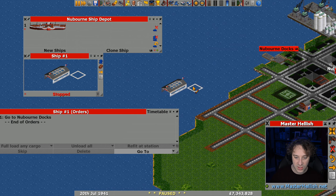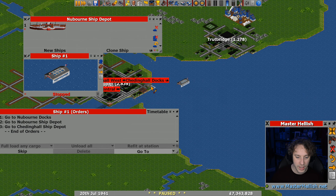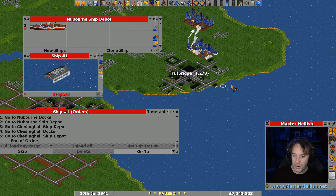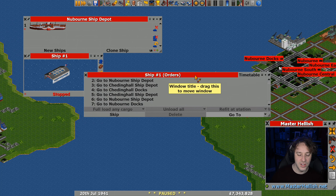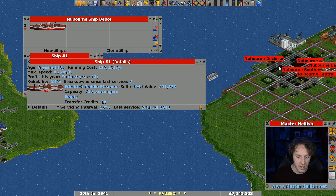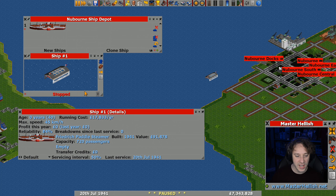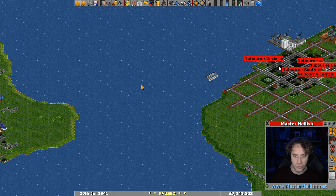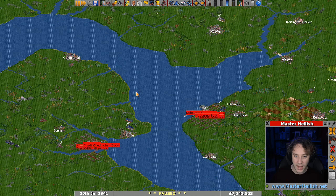Let's give it some orders: go to the docks first, then through the depot, back to the docks, through the depot again, and back to the docks. I've realized I don't think these ships actually stop to service — they just go through the depot. Let's check: breakdown since last service is zero, and we can keep an eye on the last service date to verify this theory.